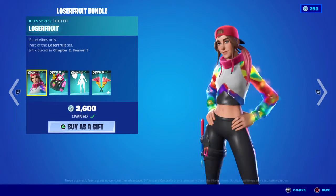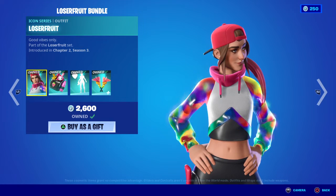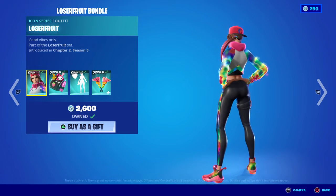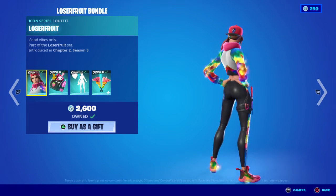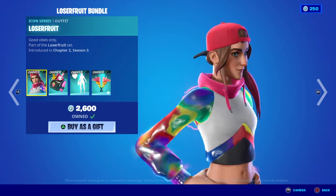Starting us off, we have the Loserfruit skin — absolutely amazing, good vibes only. Part of the Loserfruit set, first introduced in Chapter Two, Season Three. She's an animated skin, so you get like her sleeves down the sides of her gym leggings, because she's a gym fitness themed skin. We also get her trainers that are literally just glowing, and the blade as well.